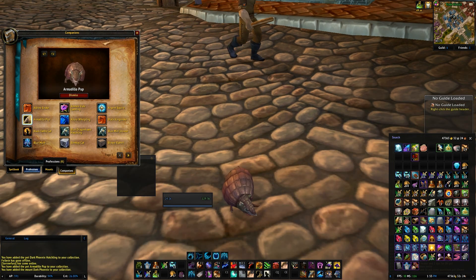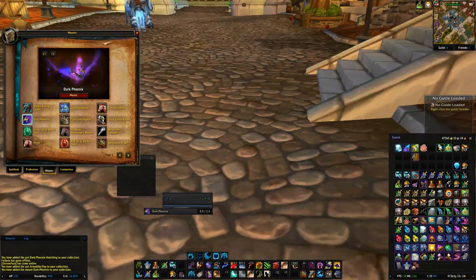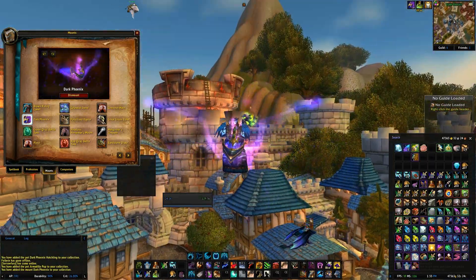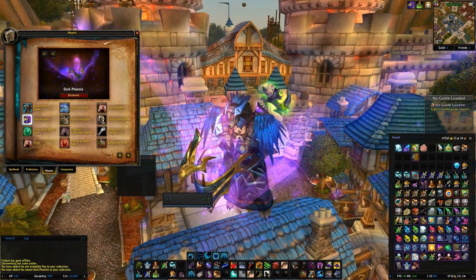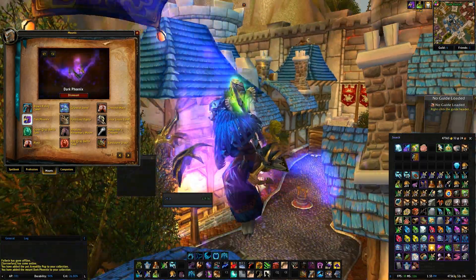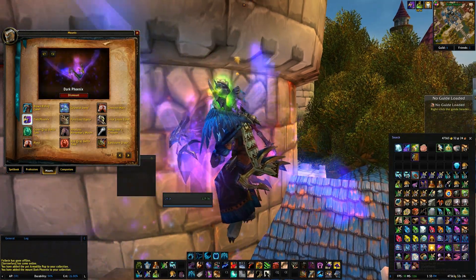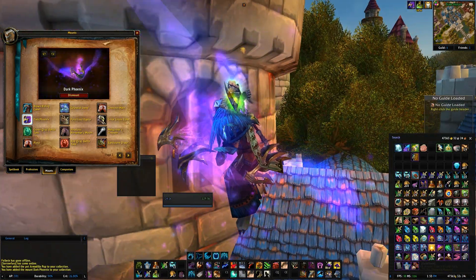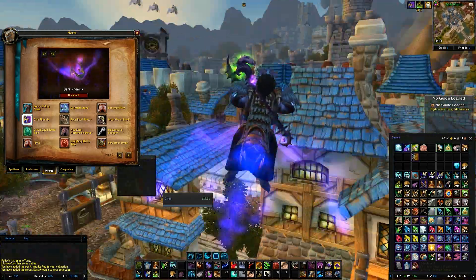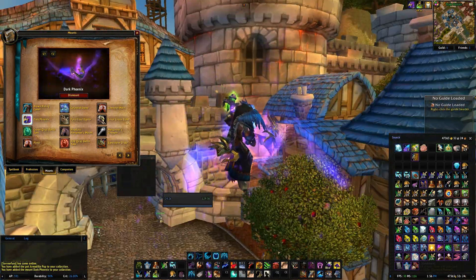We do have some brand new mounts. This might be enough to keep me out of flight form — maybe. That's pretty freaking awesome, definitely cooler than the Sparkle Pony. Although, it's kind of hard to see the detailing when you're near the sky or anything light. Let's find a good spot for better detailing. That's a little easier to see — he's got a little feathery mane and some armor of sorts. He's a little hard to see; hopefully they'll darken him just a bit to make his features more noticeable.